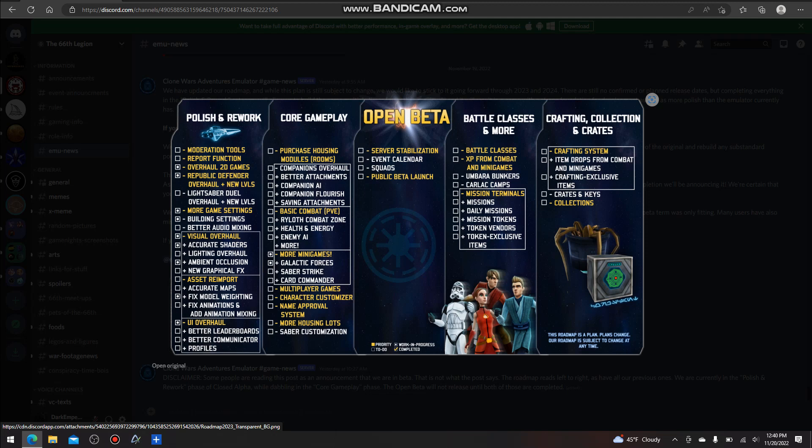Open Beta is pretty much everything you see there — the server, event calendar, squads, and public beta launch. I think once squads starts getting into progress the emulator is definitely going to start picking up a bunch more. Then under battle class: battle classes, experience from combat, mini games, Bar in Bunkers, the Carlac maps, mission terminals plus missions, daily missions, tokens, token vendors, and token exclusive items — super looking forward to that. And then crafting, collections and crates: the crafting system, items dropping from combat and mini games, crafting exclusive items, crafting keys, and collections.